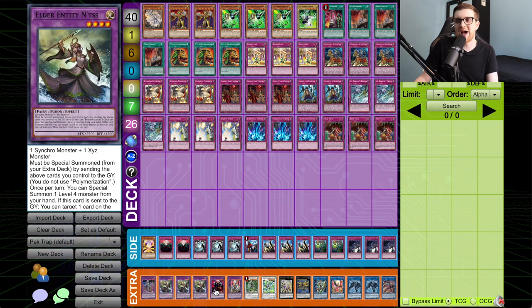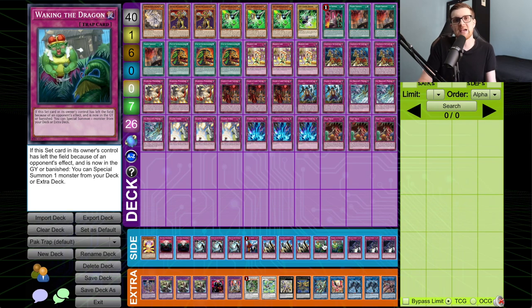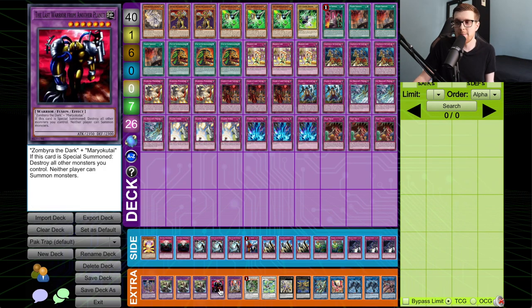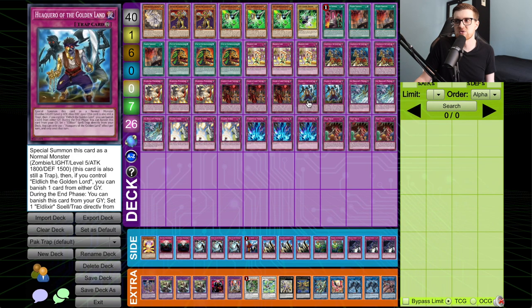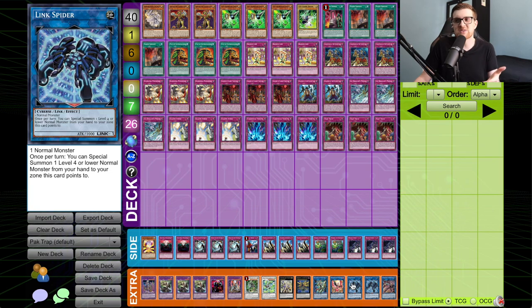The extra deck: Last Warrior from Another Planet and Raid Raptor Ultimate Falcon are here because of Waking the Dragon in the side deck. Going into games two and three, you can expect Harpie's Feather Duster, Twin Twisters, Lightning Storm, maybe Evenly Matched — a lot of cards that deal with back-row-focused strategies. Waking the Dragon hedges against that. Last Warrior is specifically for combo decks; Ultimate Falcon is more for control decks playing lots of traps, since they typically won't have an out to a 3500 ATK monster invincible to everything. Canceller Pleiades is in for rank-five plays with Wákero and Conquistador.